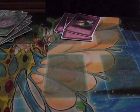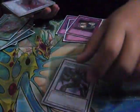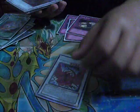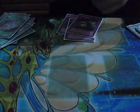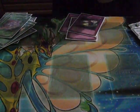His Extra Deck: one Red Dragon Archfiend, Stardust Dragon, Scrap Archfiend, Black Rose Dragon, X-Saber Urbellum, Iron Chain Dragon, Gaia Knight, Junk Warrior, Psychic Lifetrancer, and Colossal Fighter.